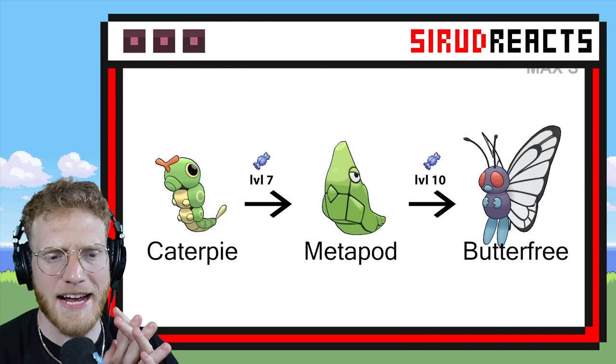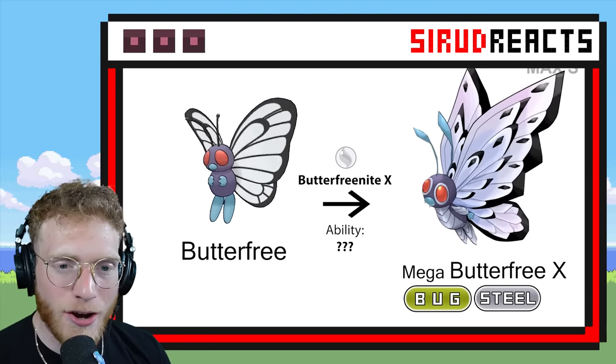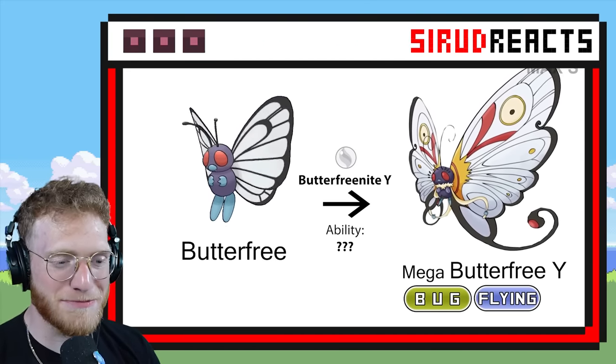Butterfree doesn't have a Mega — it has a Gigantamax. So let's see what Mega Butterfree looks like. Bug Steel — that is so cool, it's almost like a futuristic Butterfree. I love it. Oh, and Bug Flying still — that's pretty cool too.